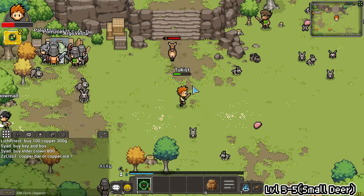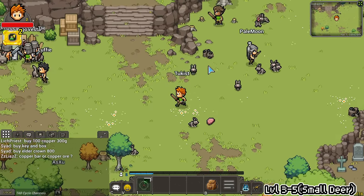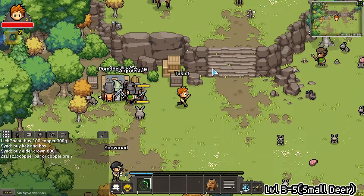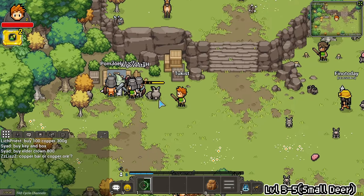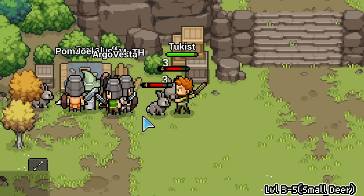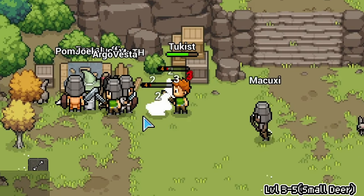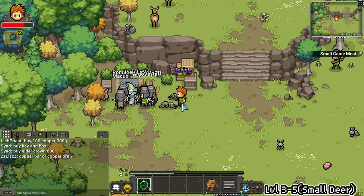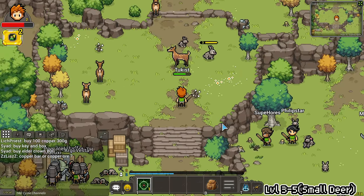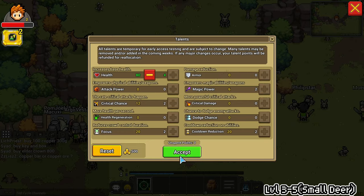The level 5 mobs really hit hard — that's a 3-level gap — and you'll die if you try to grind that. If you can handle it, you can also find a bunny level 4, which is also a very good way to grind. Since I'm a priest, I might be using HP here, so we will be building a full HP priest.